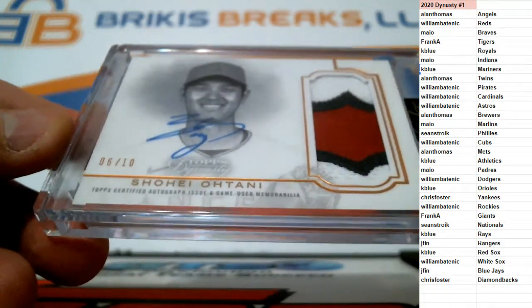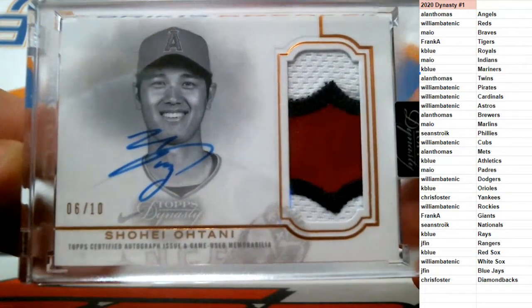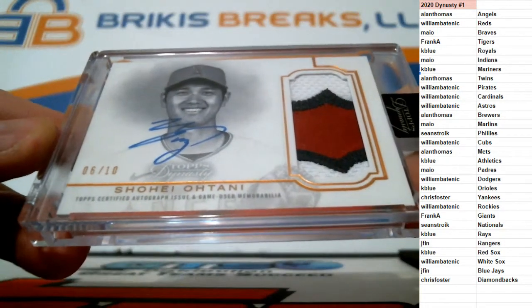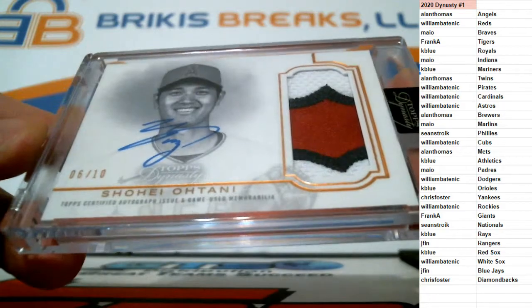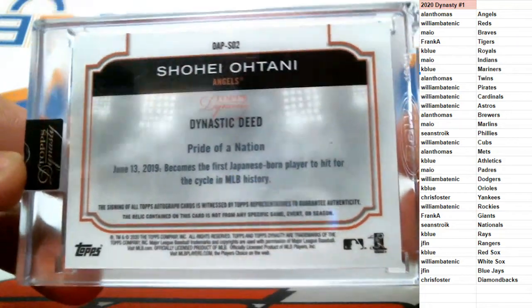Otani! Three color patch auto on card, encased, numbered to 10. Otani for the Angels — Alan Thomas. Alan Thomas is going to pick up the Otani. Six of 10, auto on card with a three color patch. Congrats, Alan!